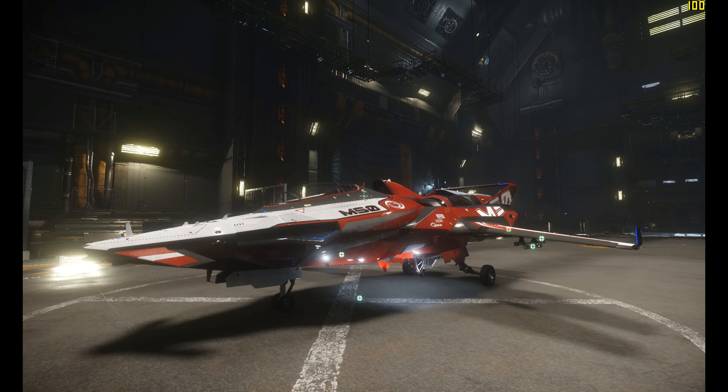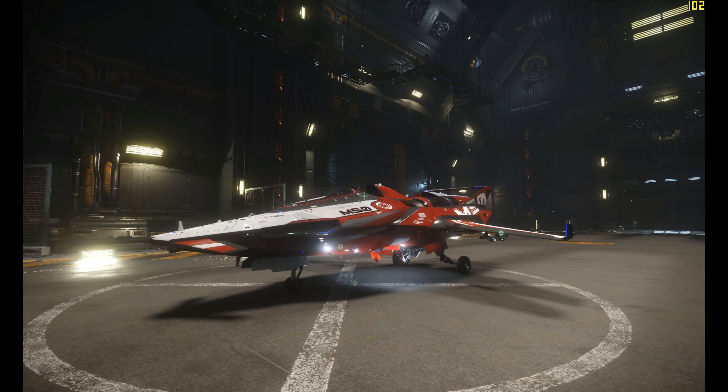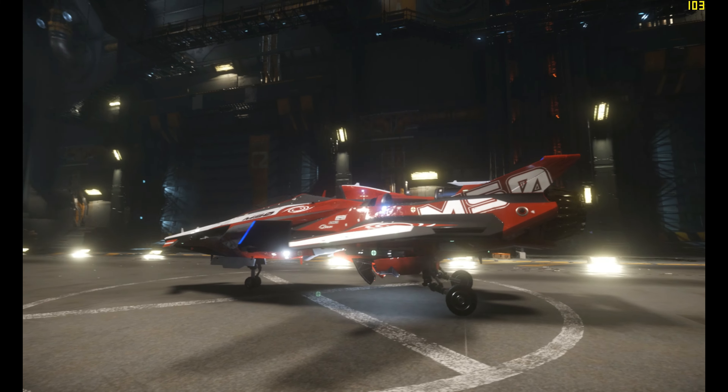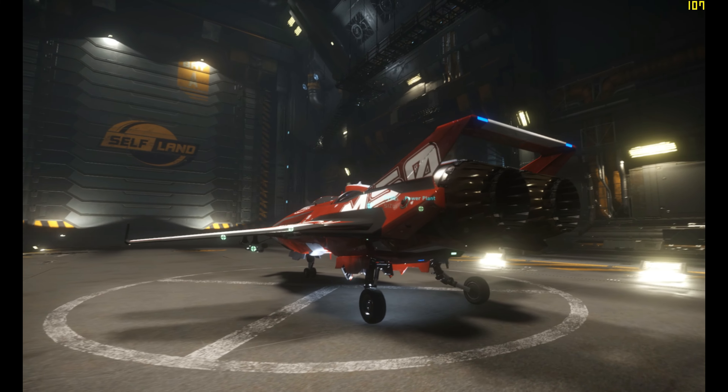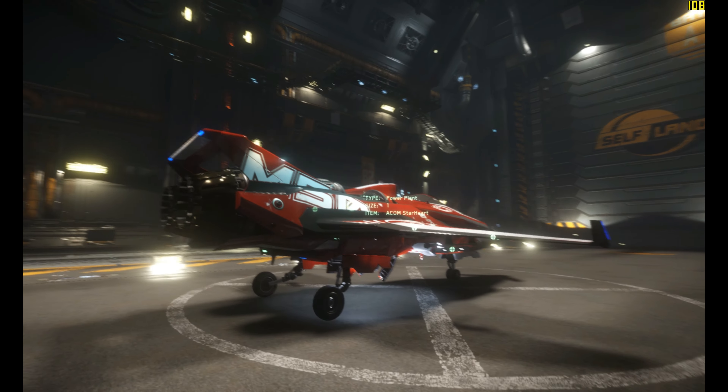Hello and welcome back to another Star Citizen video. Today we are looking at the Origin M50. Released a couple years ago, it is focused on racing and interception. Theoretically you could also use it as an information runner, but I don't think it comes with any hard drives or anything such as those on the Herald.